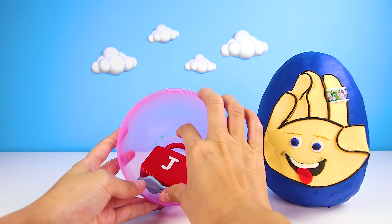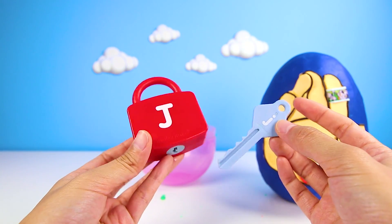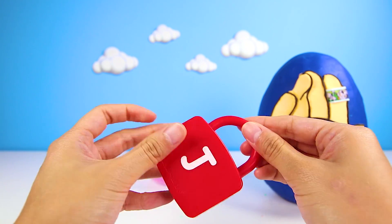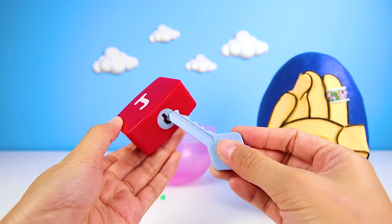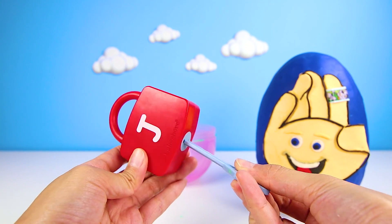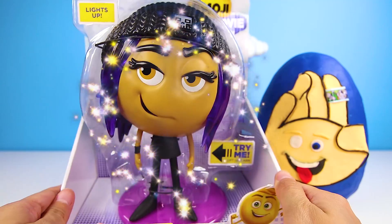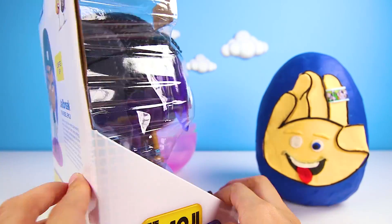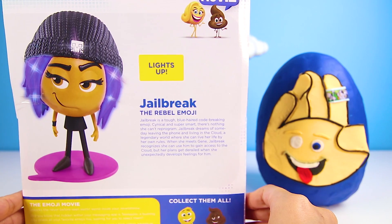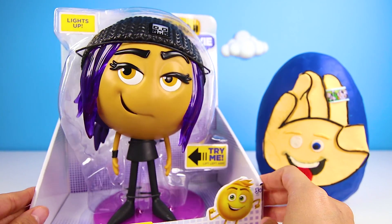I wonder what else is in the egg. It's a lock — a red one. The best part is that it has a J on it. I wonder if J is for Jailbreak since this is her egg. The key has a J on it too. Wow, it turned into a huge Jailbreak toy! We got the coolest Jailbreak toy in the world — it's even bigger than her Play-Doh egg.